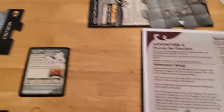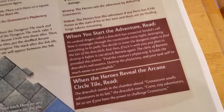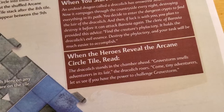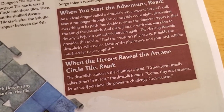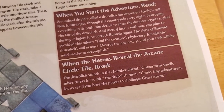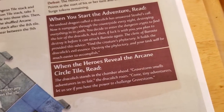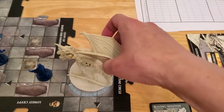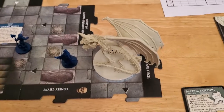It was around the ninth or tenth tile, and actually I think it was the ninth because we drew one tile from the bottom at one point. We got really lucky. Anyway, when the heroes reveal the Arcane tile: 'The Dracolich stands in the chamber ahead. Gravestorm smells adventurers in his lair. The Dracolich roars: Come, tiny adventurers — let us see if you have the power to challenge Gravestorm!' So we place Gravestorm down and now we have stuff to do.